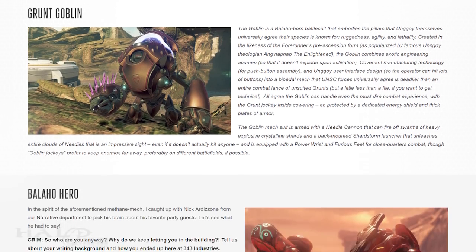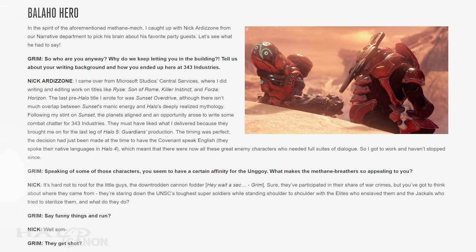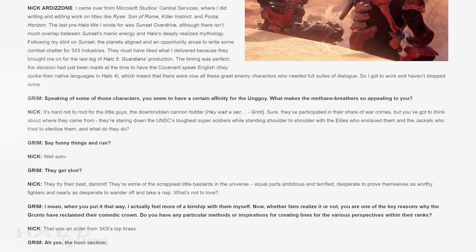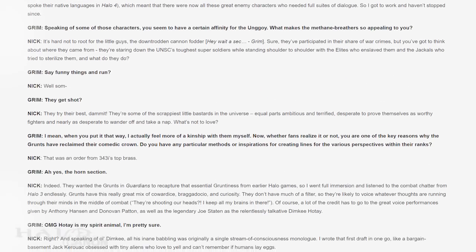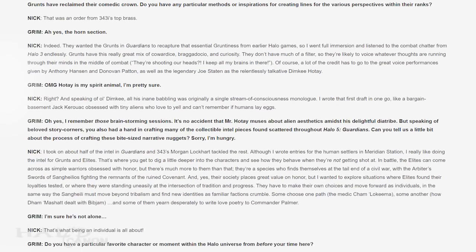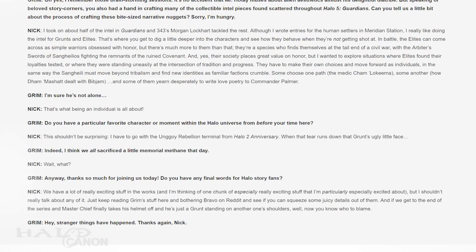On the subject of grunts, our next section has Grim sitting down with Nick Artazon — sorry if I butchered that last name — of 343's narrative development team. Nick wrote a good deal of grunty dialogue in Halo 5, from battlefield dialogue to some of the Sangheili and Ungoy intel items. It's a great interview with wonderful insight into the return of the English-speaking cowardly grunts of yore, so I definitely recommend giving it a full read.